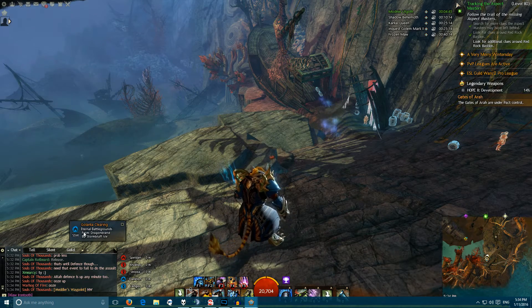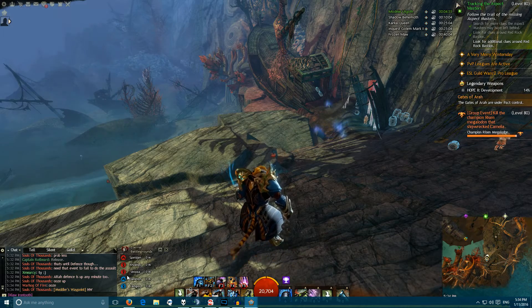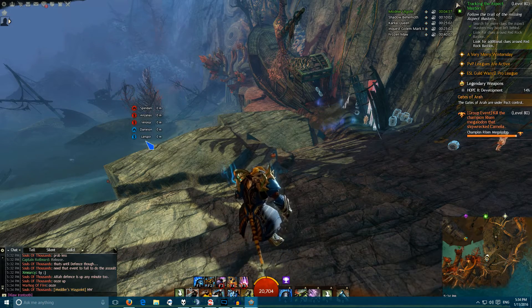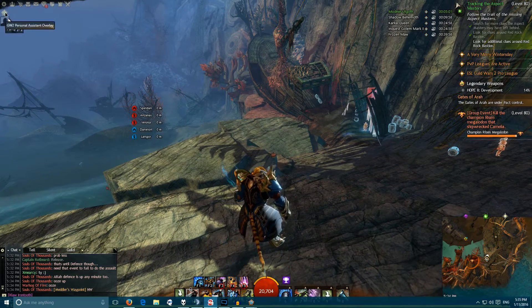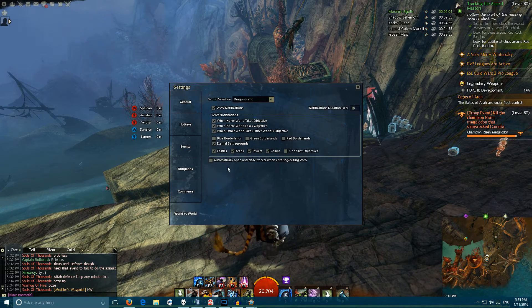Then you've got the WvW notifications. Those pop up when something is captured. If you have the settings for WvW set to show notifications for certain areas, you can turn them all on and see all notifications when anything is captured in all of WvW — Battlegrounds and Borderlands.